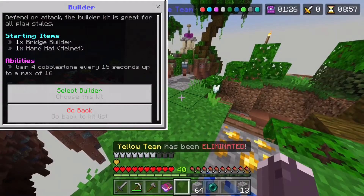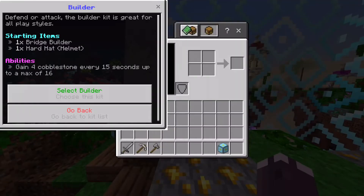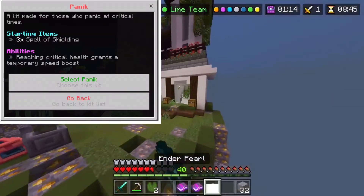The third kit is the Builder. This kit gives you a 64-block bridge builder, a Protection 2 helmet, and 4 blocks of cobblestone that stack up to 16.